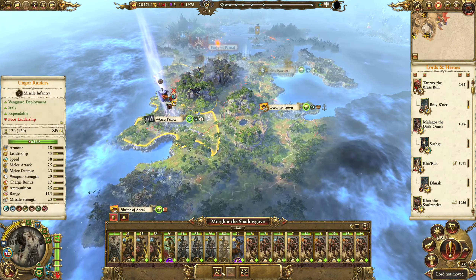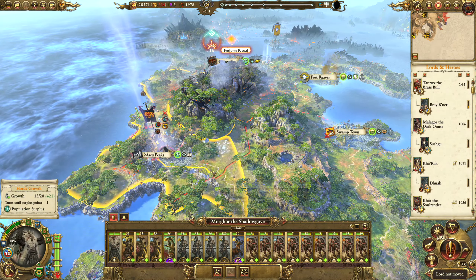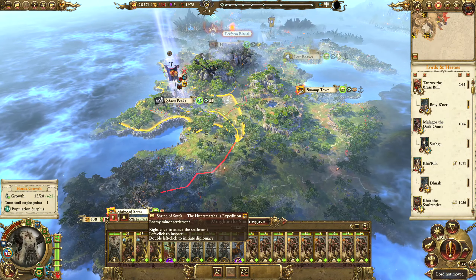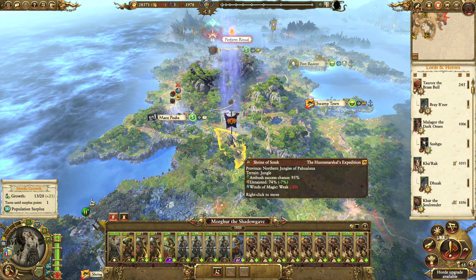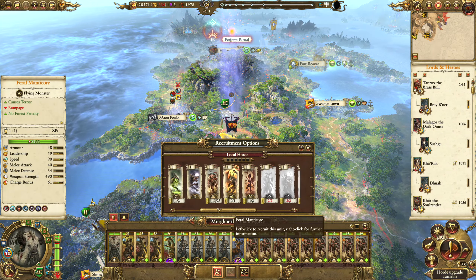With Morgur, we're going to want to move on, but we're going to want to have enough movement that we can go into our Hidden Encampment. I'm just going to move around here and we're going to Hidden Encampment, and we'll recruit another Chaos Spawn.